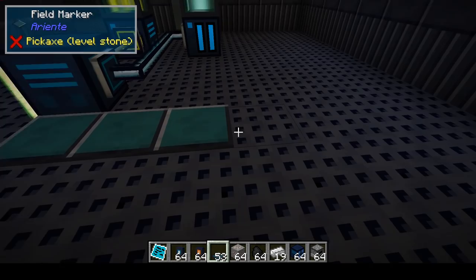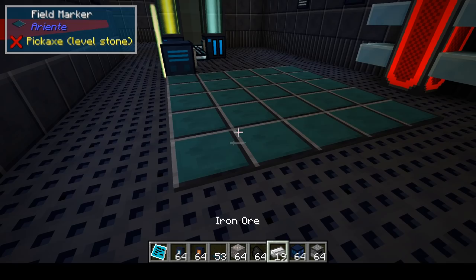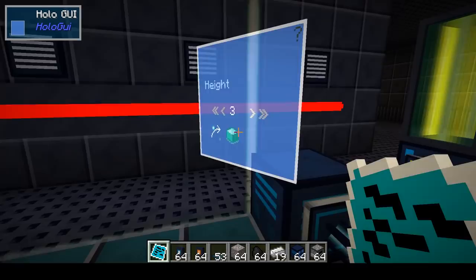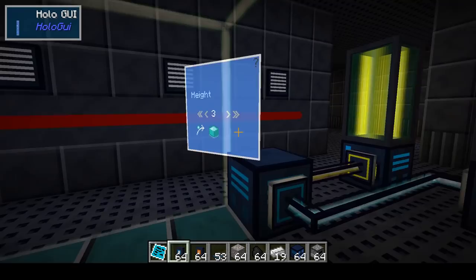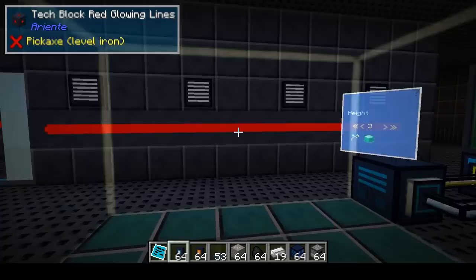So how does the automation field work? First you set up the area where you want the automation to happen. Let's open the user interface and trigger. Now you can see the area. You can toggle this on and off — so if you don't want to see the area, just toggle it off. Here you can set the height, so that's the height of the area being controlled by this automation field. We'll set it to 3, that's good enough.